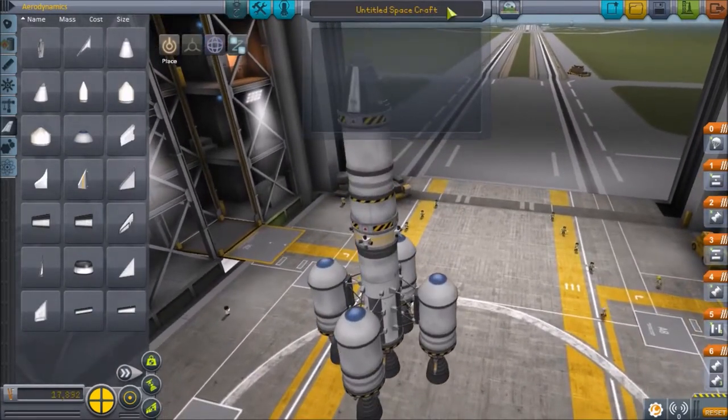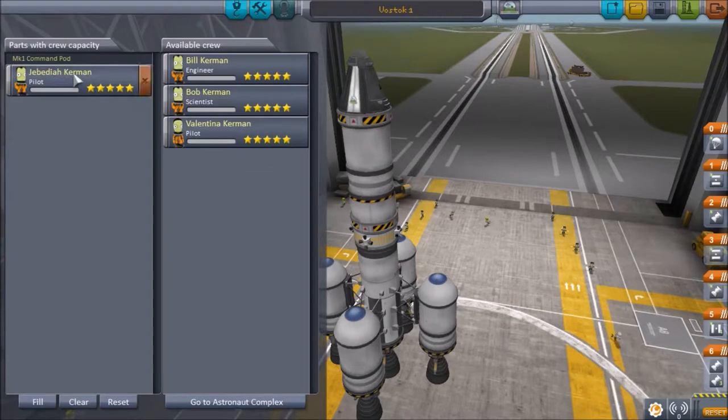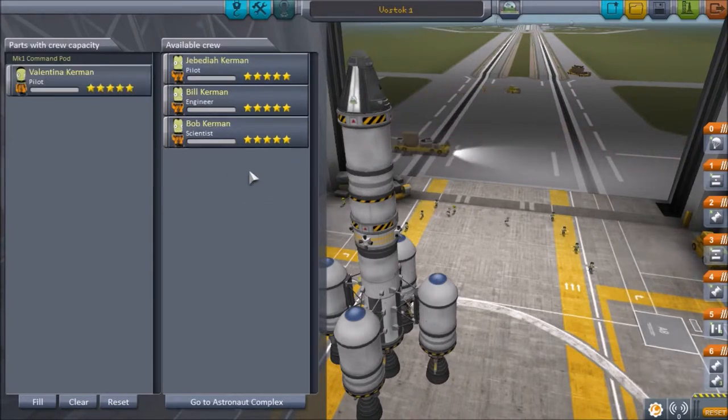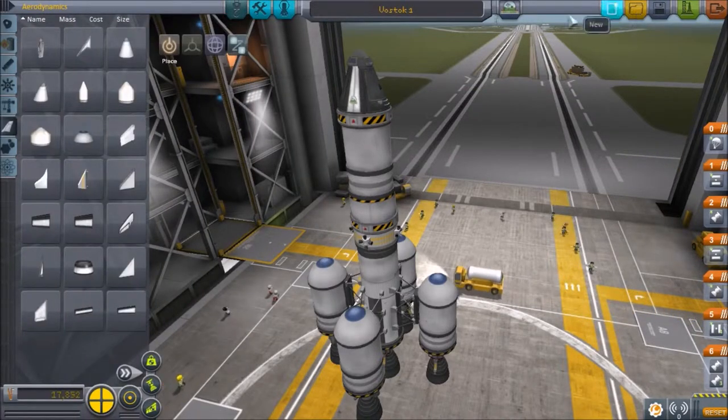Alright, here is our first manned spaceflight — should work pretty good. Vostok 1. Who are we going to have pilot this? Jebediah, you're out buddy, because we want Valentina Kerman. She's the new hot stuff. Let's go ahead and save this.